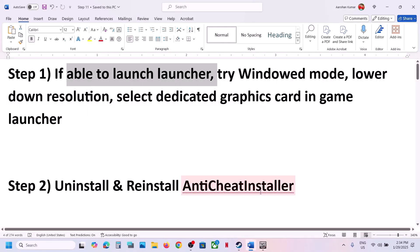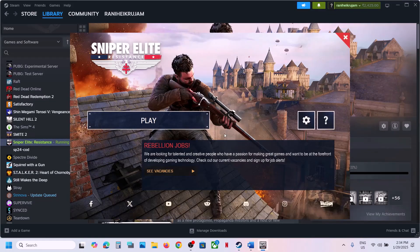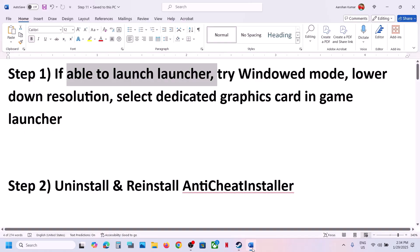For this, launch the launcher and then go to launcher settings. Try window mode and make sure that the game is running on dedicated graphic card. Then you can launch the game and check. Still not working? The next step is to uninstall and reinstall the anti-cheat installer.